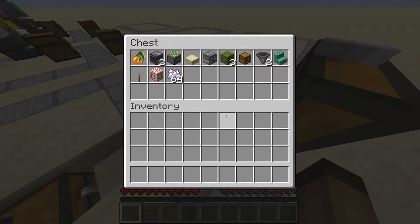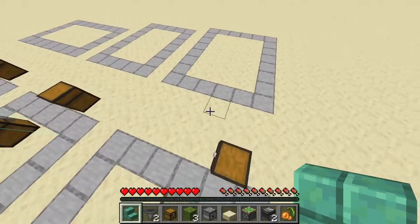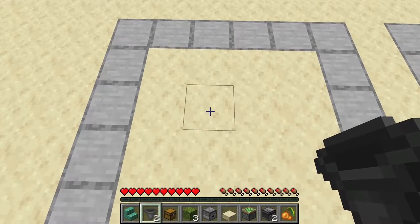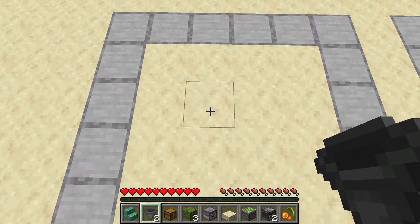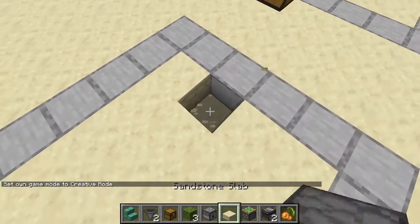So these are the items that you need: the glow berries, some redstone stuff, and then we are going to start things off. I'm gonna go in creative for this.